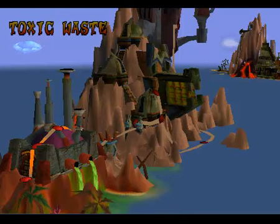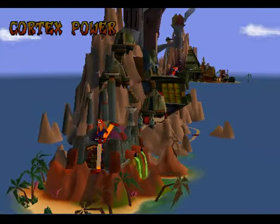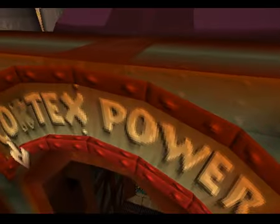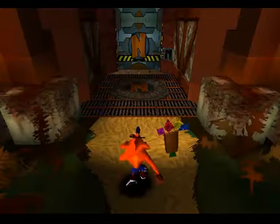We got the gem for Toxic Waste. Since we've got two levels to do, we're gonna jump straight into Cortex Power and get the gem from it. I'll just show you the level.